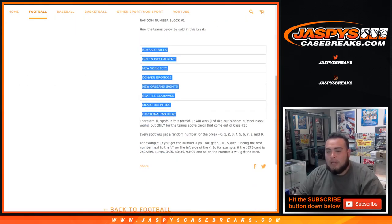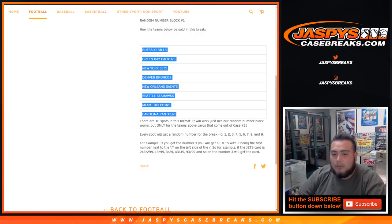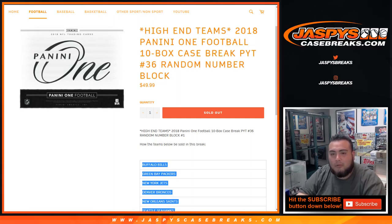Just like a normal random number block break, it'll only work for these teams above. So everybody gets a spot, 0 through 9. For example, if you get block number 3, you will get any Jets cards — or any of these teams' cards — where 3 is the first number next to the dash on the left side. So if you hit a Jets card that is 243 of 299, that'll be yours. 13 of 99, 3 out of 25, 43 out of 49, and so on. Number 3 will get that card. And if 0 comes out, if a Redemption comes out, that'll be going to spot 0.